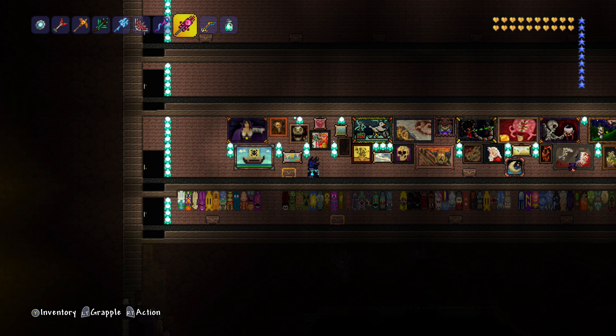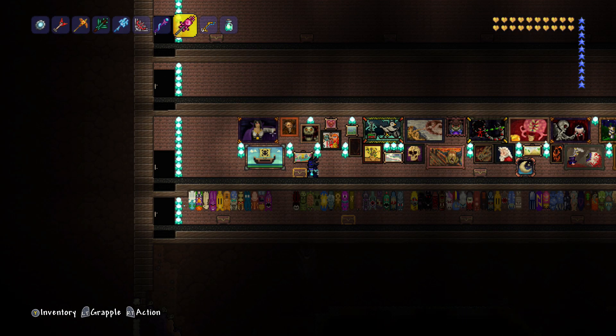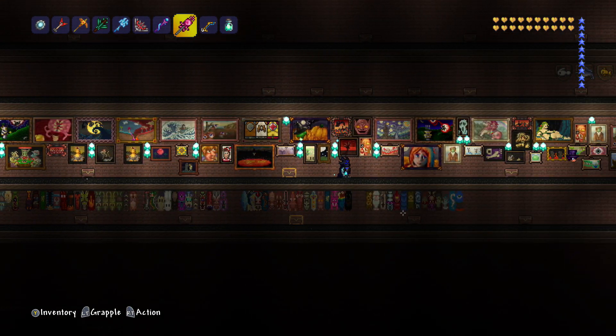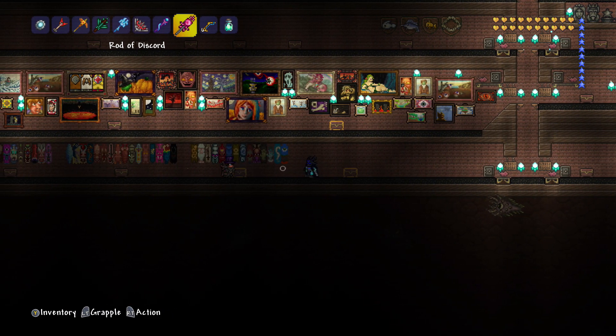I think — don't quote me on this — but I think that one is a super rare painting there, the one that I'm circling around. And then all underneath here we have all the different banners as well. Do they have labels for what they are? They do. The stacks are crazy.